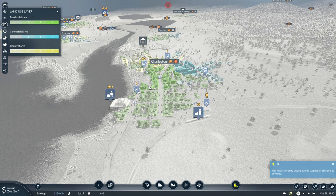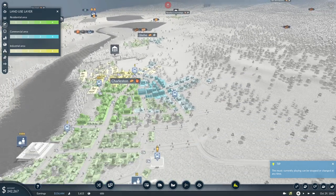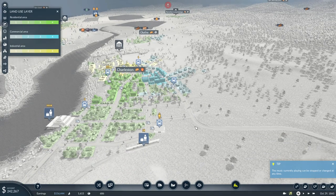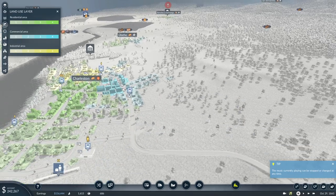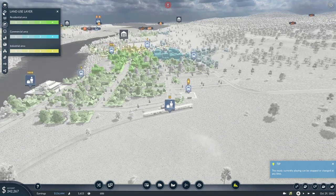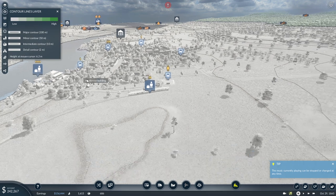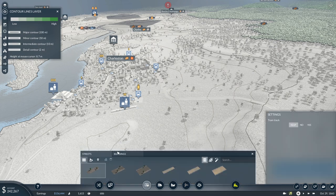That would cost me an arm and a leg, and nobody would like this. I have to satisfy my megalomaniac appetite by going this way onwards. Let's see what we can do in terms of contour lines — okay, there we go. It would be going uphill, so we have to turn rather sharp left here. Train, enough talking — let's go building train tracks!